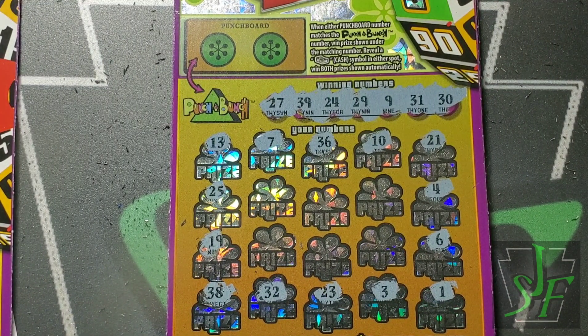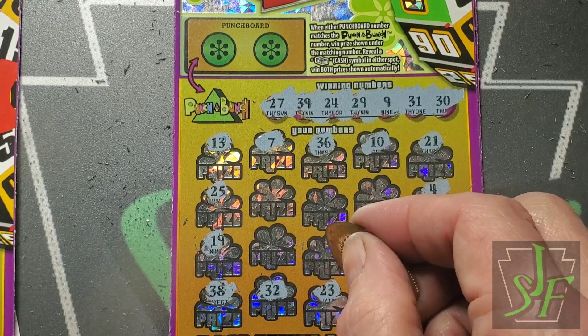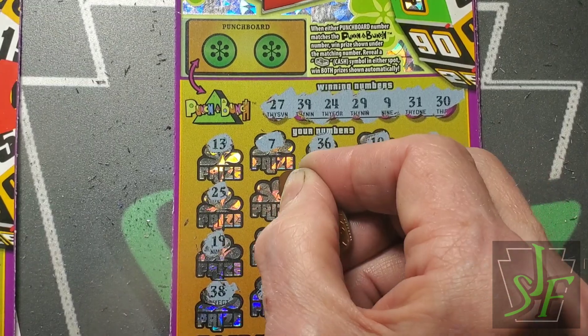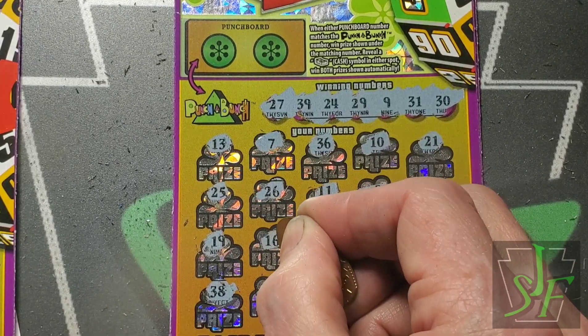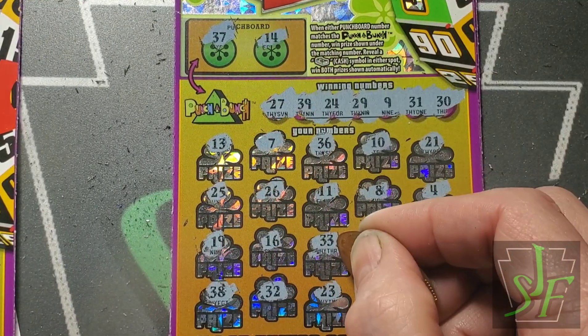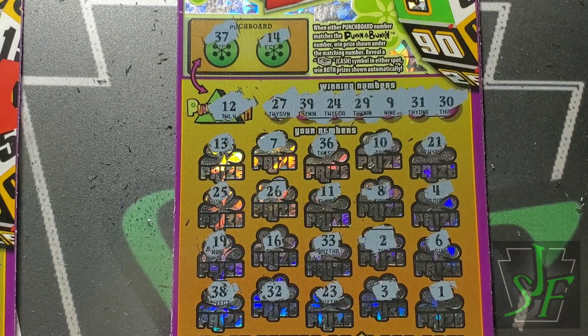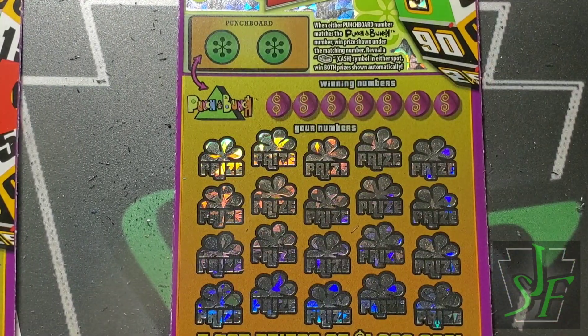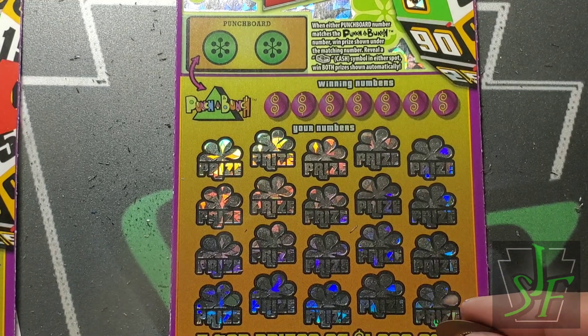See if we can match a number this time: nine, then jumping up to twenty-four, twenty-seven, twenty-nine, thirty and thirty-one, thirty-nine. Closest we have to thirty-one is right there — thirty-three and eight, eleven, twenty-six, thirty-six, and the last spot is sixteen. Checking our numbers: cash there for double — thirty-seven or fourteen, twelve. Ticket number twelve did us no good at all — another loser.